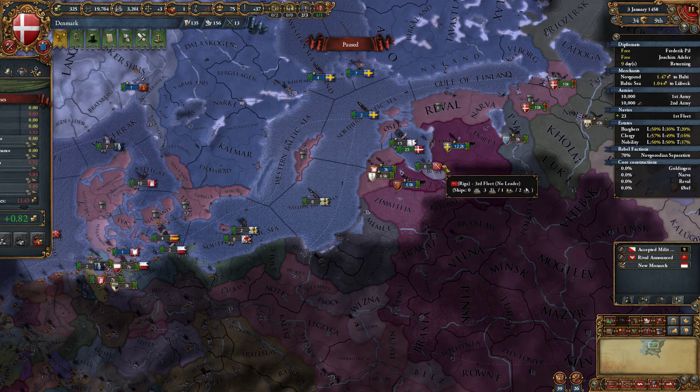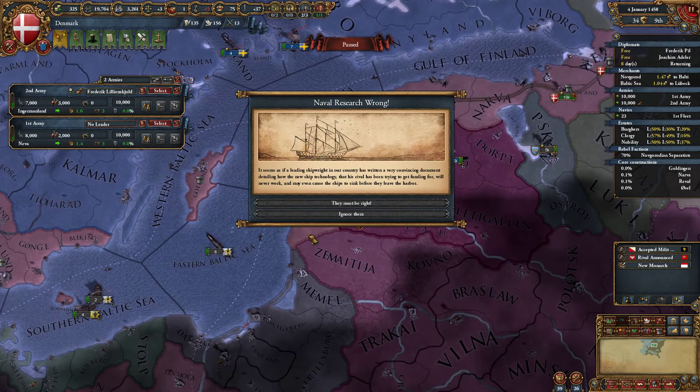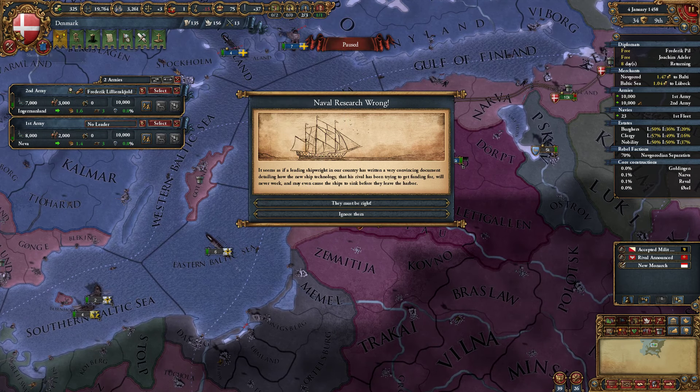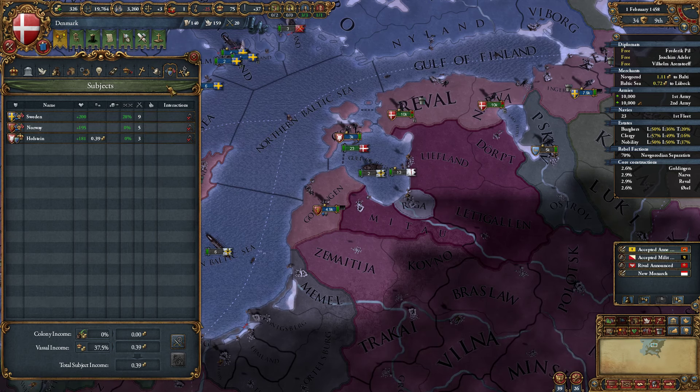I'd love to attack the Teutons right now. We actually do have a military tech advantage — we have military tech 5, they only have 4. Damn it, we're losing more prestige? This prestige problem is going to be kind of significant because we do need to try and keep things sweet and loyal.